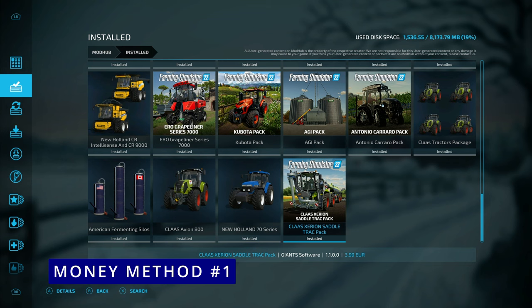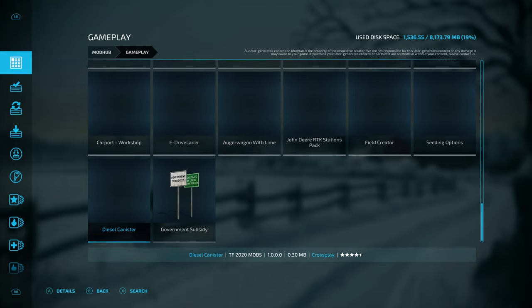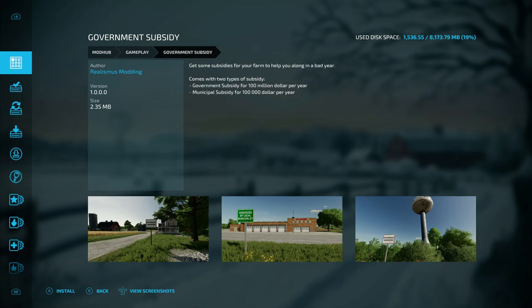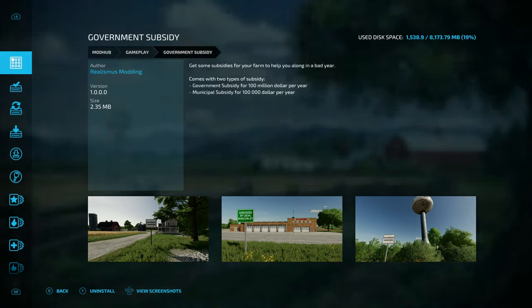For the first money cheat we're going to need a mod. Go to downloadable content, go to gameplay, and at the bottom there's the government mod. The first one gives you a hundred million dollars per year, and the second municipal one gives you a hundred thousand dollars per year. This is probably one of the easiest ways to cheat money into the game so you can test out vehicles or buy land.